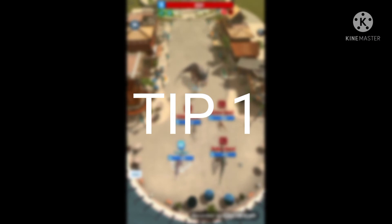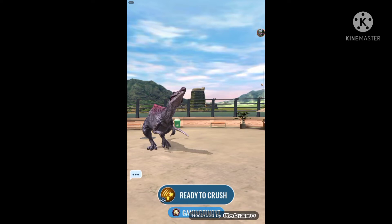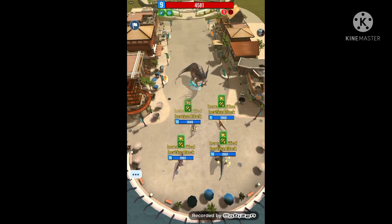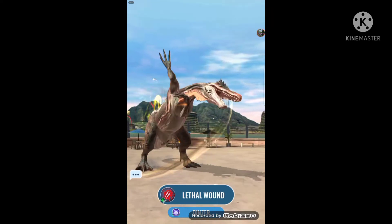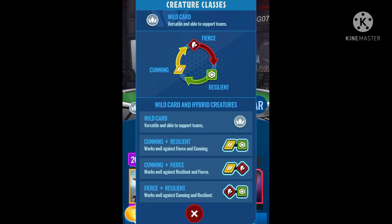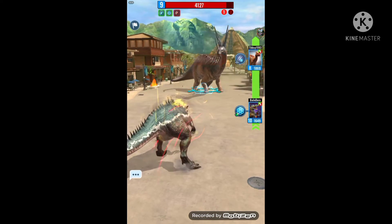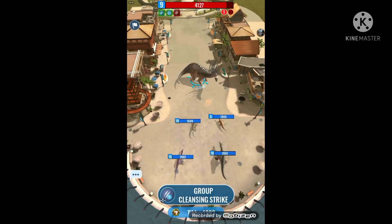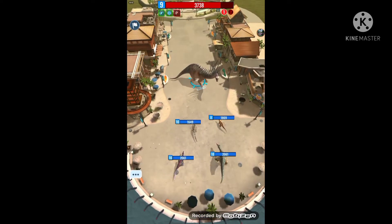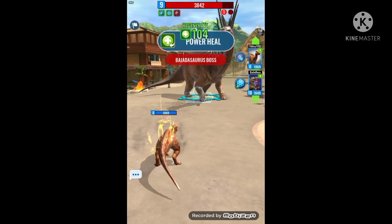Tip one is class advantage. There are four types of classes in this game: fierce, cunning, resilient, and wild cards. This picture shows the class advantage chart. You can use cunning against fierce, fierce against resilient, and resilient against cunning.